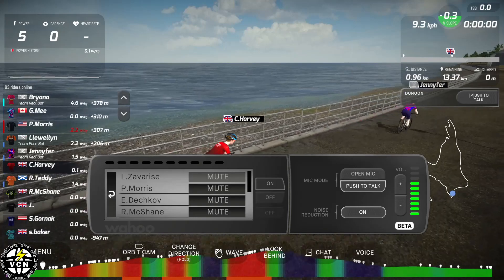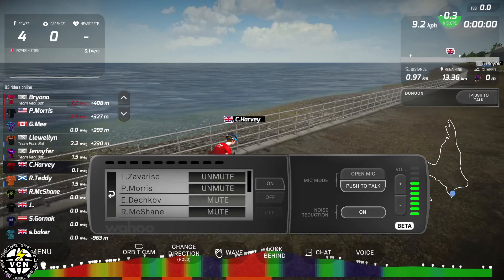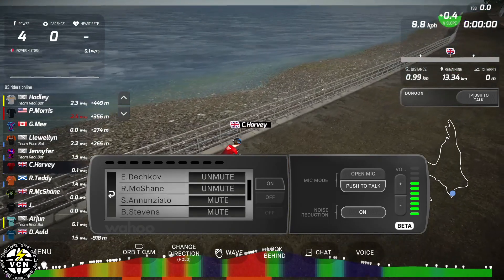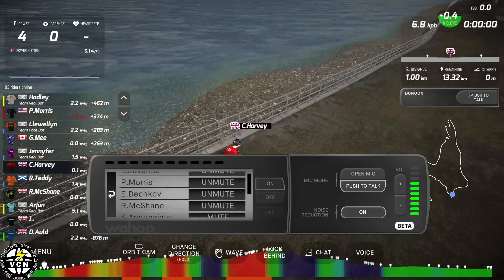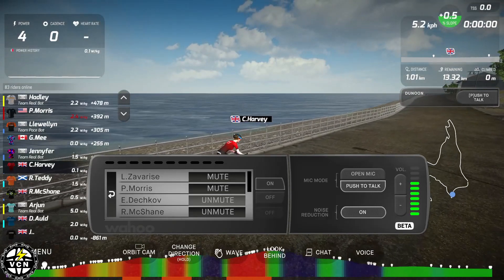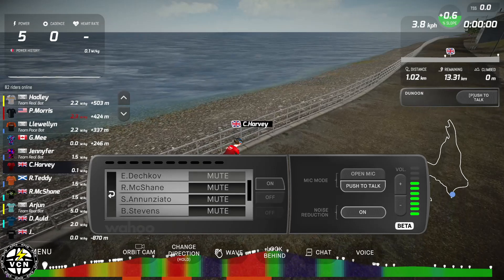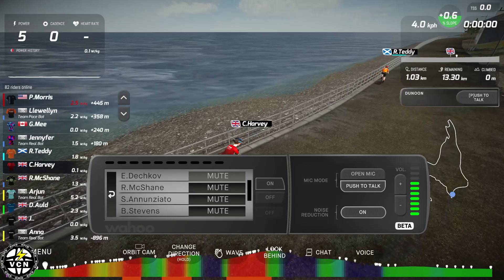We can see we've got Zavarize, Morris, the echo of McShane — we can individually mute any one of those riders. That could be because they're chatting in their native tongue and you don't want to listen to a conversation in French or Spanish, or it could be that one of those riders has open mic on and you can hear everything in their room — their music, their kids running around, or their wife arguing with them. You could have any number of reasons for muting someone.